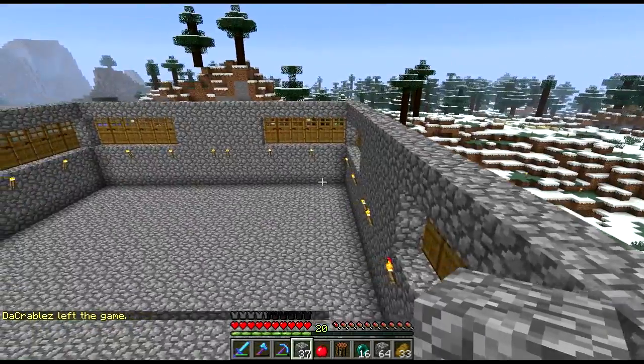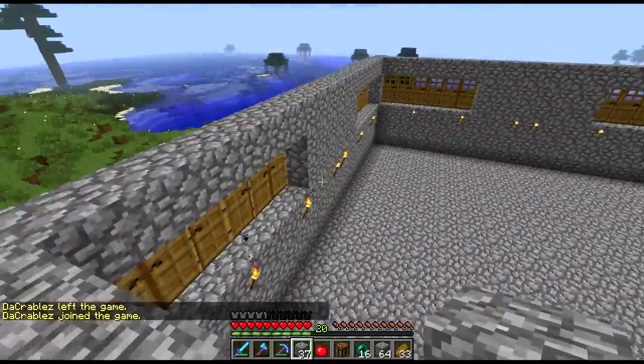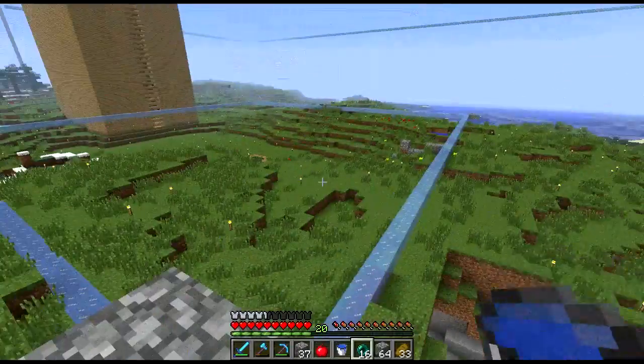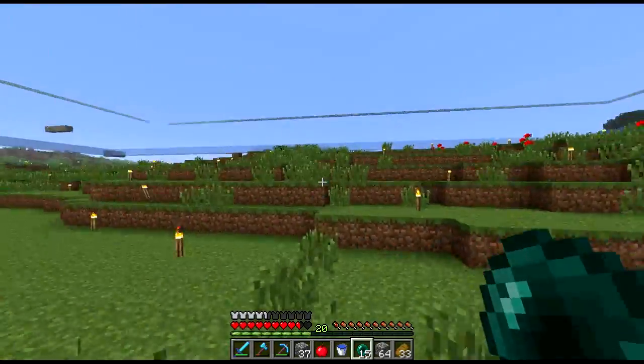So I went ahead and put in all the doors. I put some torches on, but I still do need a couple up top here. And now we are going to do the water currents - and I don't have ice. I need to get some ice. Let me check the mob system - not great.